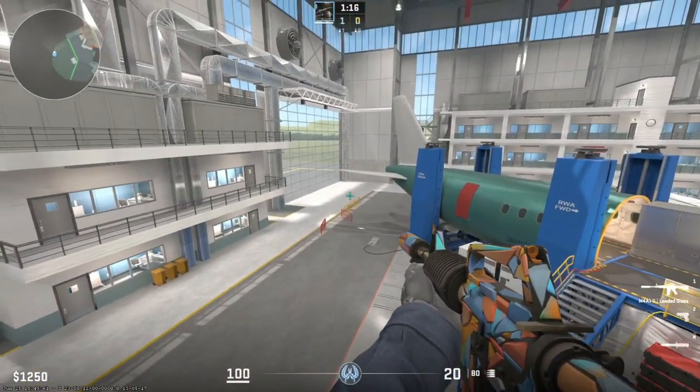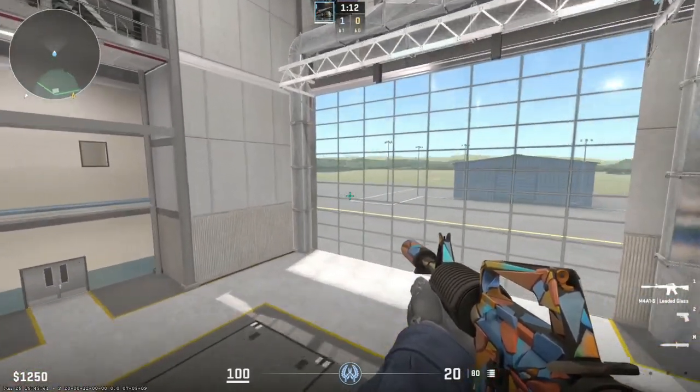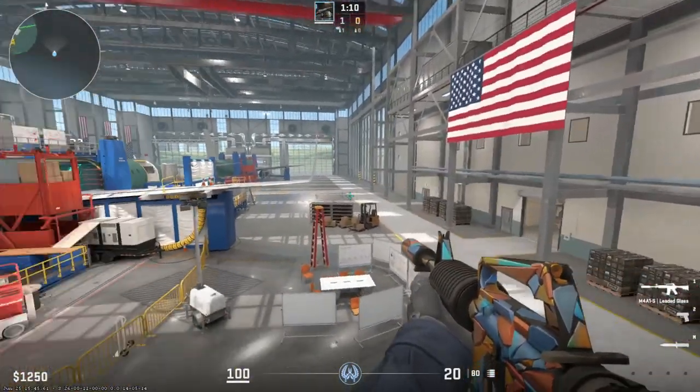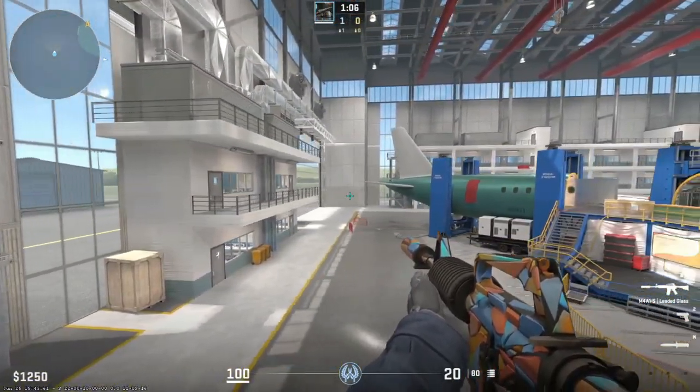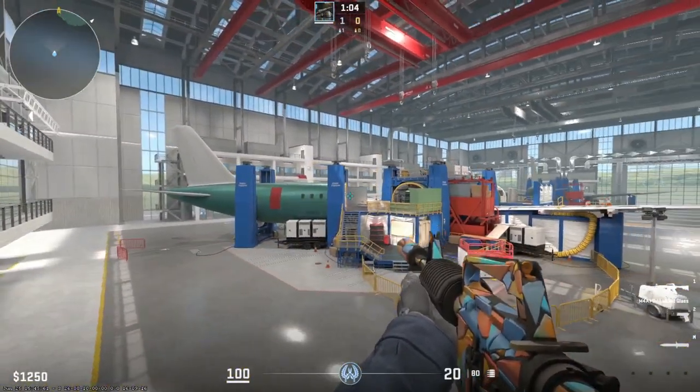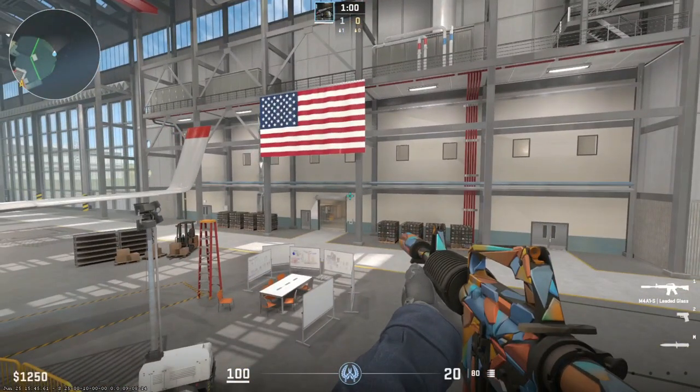This map is called Assembly. It looks just like an airport, and the glass looks very realistic. It's a very small map and it has two airplanes. If you can't afford a plane ticket, just play this map like me.